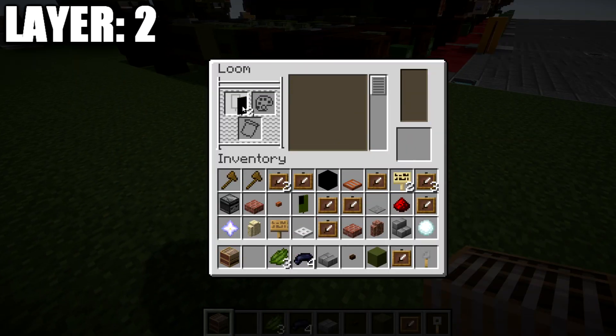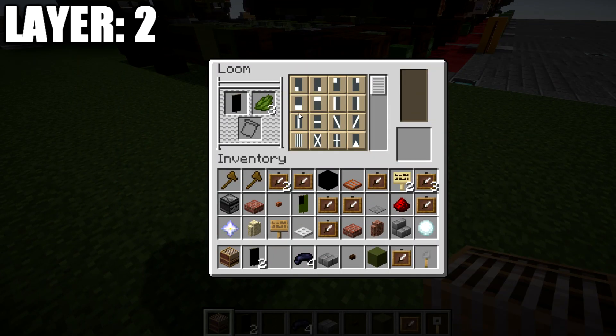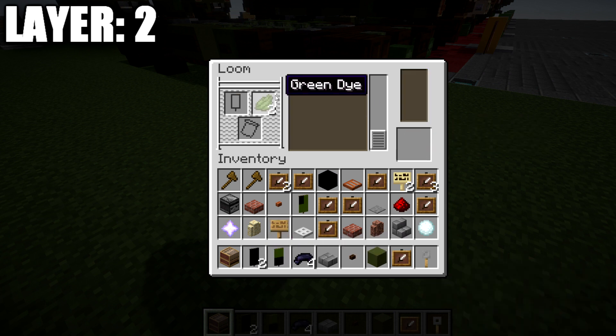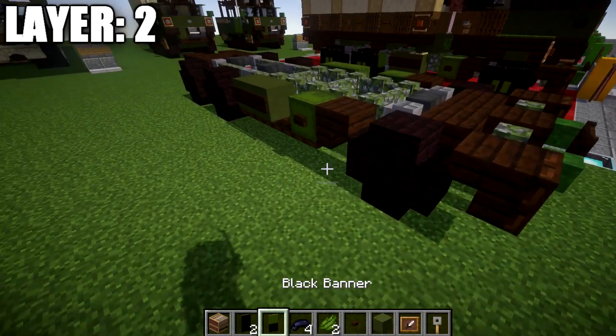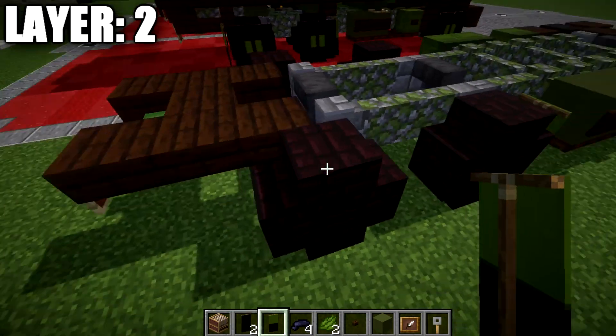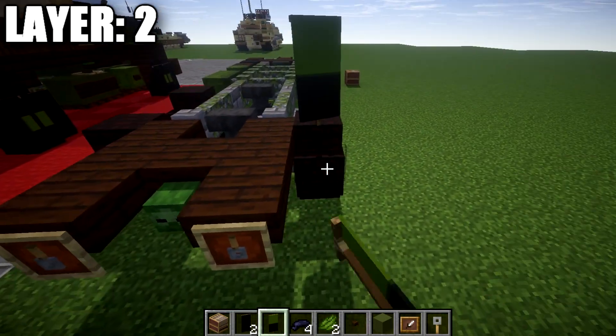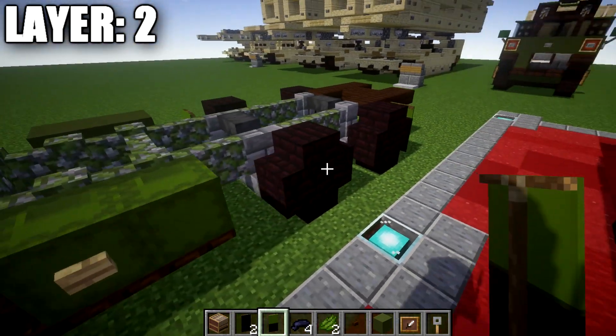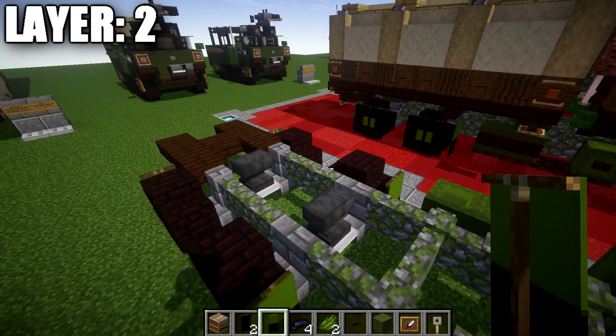The first banner we're making is for the mud flaps — something I would recommend regardless. Place a black banner into the loom, add green dye, and split it in half with the green on top. That simple design goes on the narrow brick stairs on the back — the front wheel position and the back one like that.